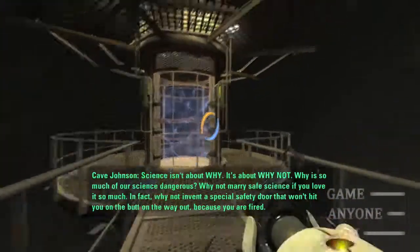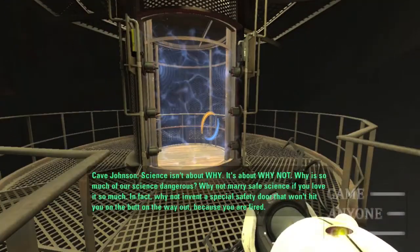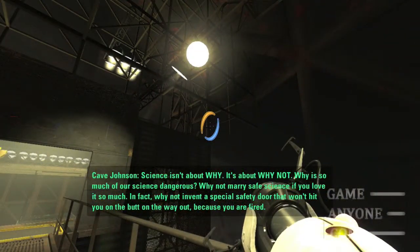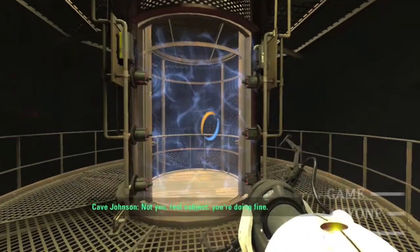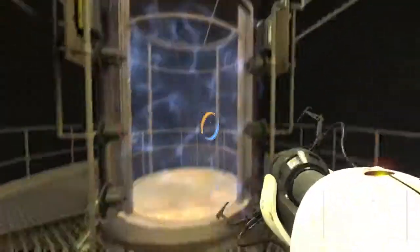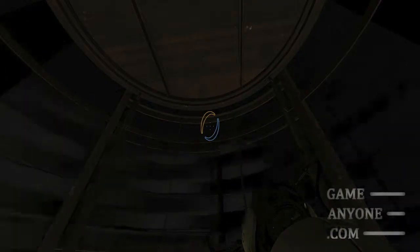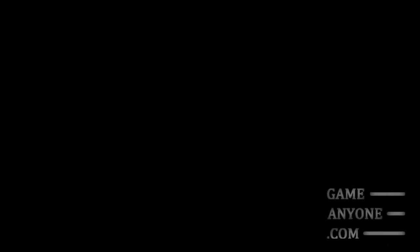Science isn't about why, it's about why not. Why is so much of our science dangerous? Why not marry safe science if you love it so much? In fact, why not invent a special safety door that won't hit you on the butt on the way out? Because you are fired! Now you, test subject — you're doing fine. Yes, you. Box your stuff. Out the front door. Parking lot. Car. Goodbye. Parking lot three miles up above — have fun with that commute. Takes you as long to get to your office as it does to get to the building, which, as we'll find out later, is somewhat remote.